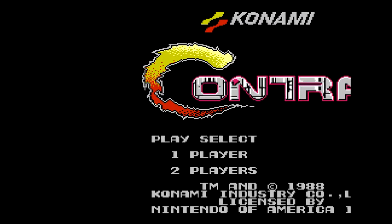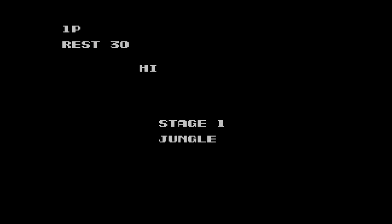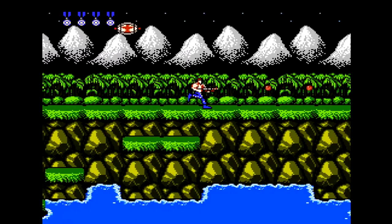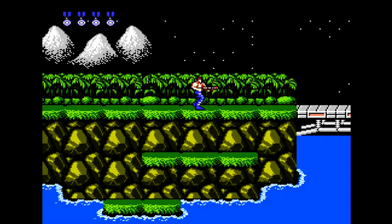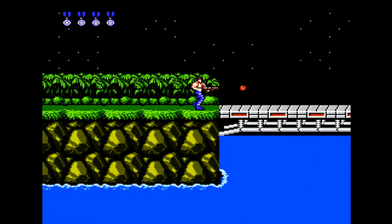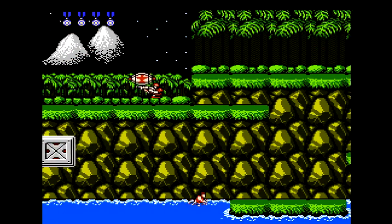Welcome everybody to a brand new series — the original Contra for the NES. I'm inputting the Konami code here, so I'm going to be starting with 30 lives, because I don't think I can beat this game without doing that. My goals for this series are to not die too often and to beat the game without having to continue, so I get a one-credit score at the end. I'm also not going to use the bridges because of the death trap that comes after it with all those soldiers.